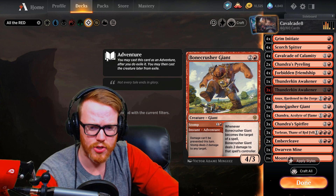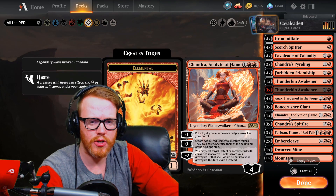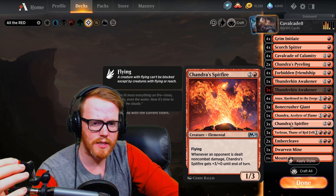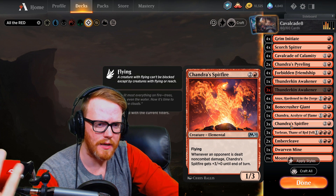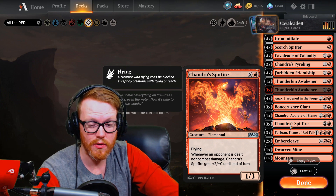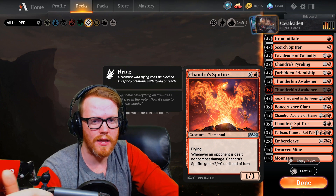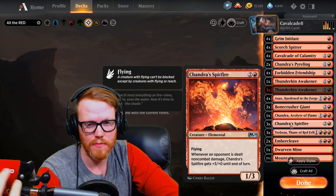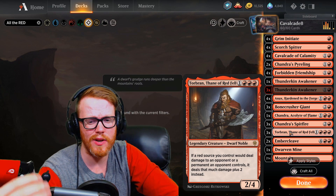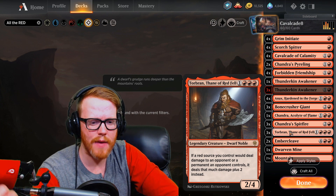Bonecruncher Giant is a good burn card as well as a 4/3 body in case you need to get a little bigger. Chandra's Alkalite creates 1/1 elemental tokens for more Cavalcade triggers. Chandra's Spitfire gets pumped up every time a source deals damage to an opponent — it gets +3/+0 and has flying, so if your opponent doesn't play a lot of flyers, it just flies over and hits them in the face. Even with one or three other creatures plus Spitfire, you're going to hit for really big. Torbrand's another card that makes Cavalcade do two additional damage every time it triggers, as well as making all red creatures deal two additional damage, ending the game quicker.